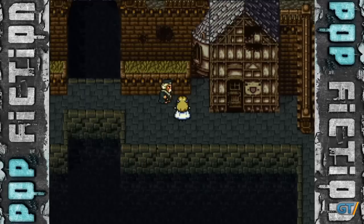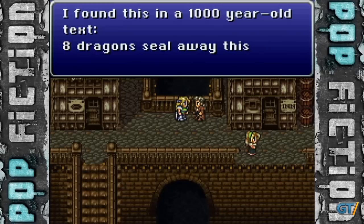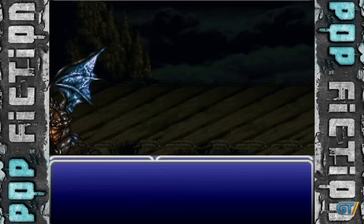Perhaps the most elaborate of these mysteries involved a creature known as the Tsar Dragon. According to in-game clues, there's a hidden boss that awaits players if they fulfill certain conditions throughout the course of the game. Is there a secret dragon lurking somewhere in the world of Final Fantasy VI?